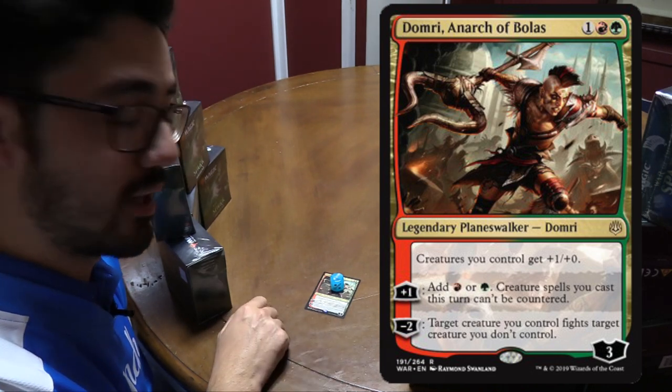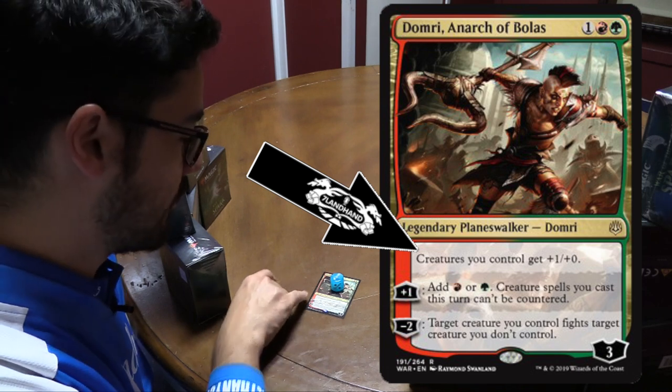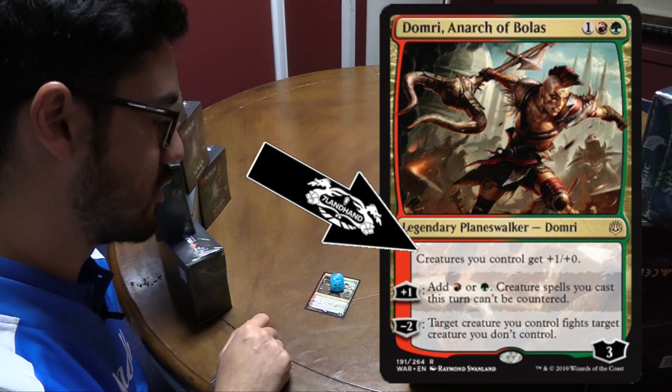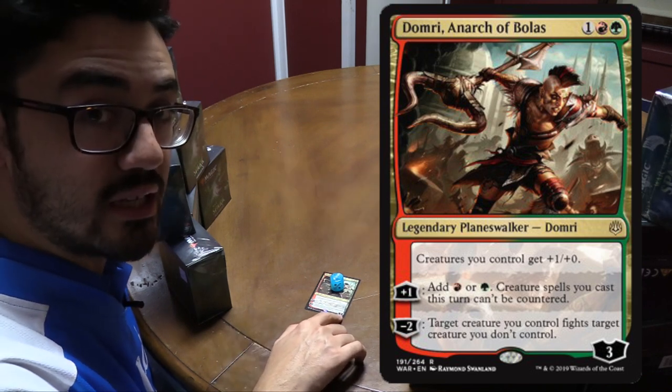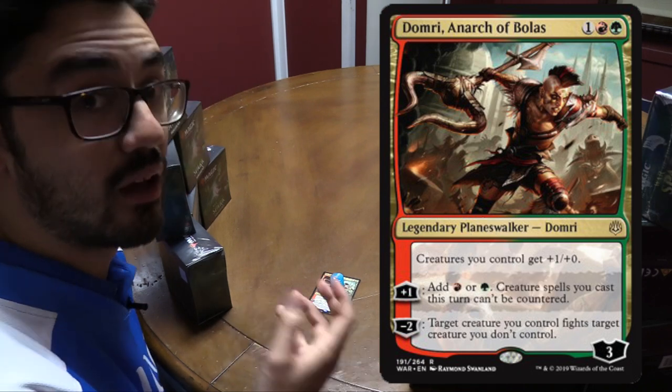Planeswalkers in War of the Spark have an activated, triggered, or static ability, and that's this first line. This will last for as long as Domri stays on the battlefield — his is 'creatures you control get plus one, plus zero.' Planeswalkers enter with loyalty equal to the number in their bottom right, and you can use them immediately, unlike creatures.